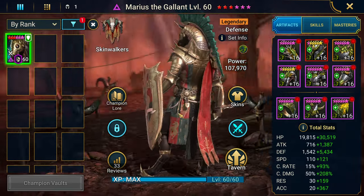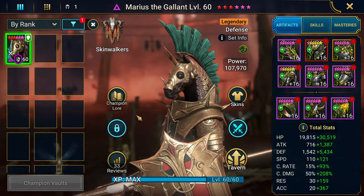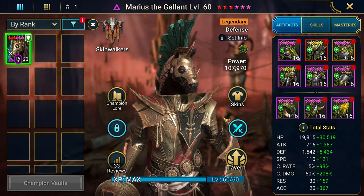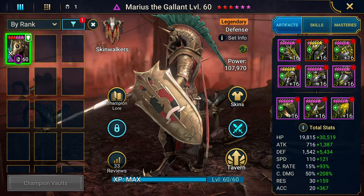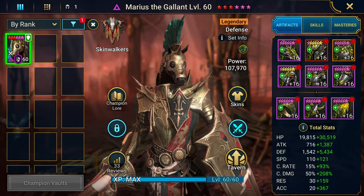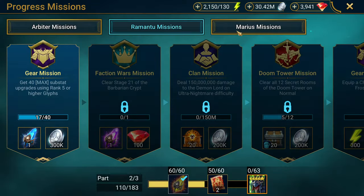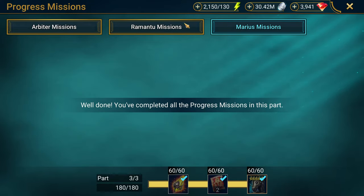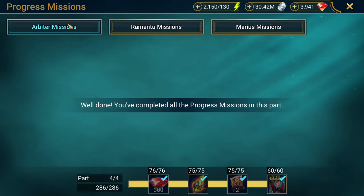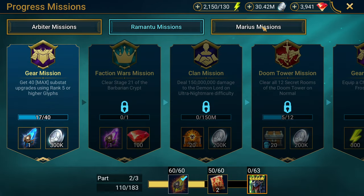Here he is - Marius in the flesh, or in digital flesh. He looks pretty cool, more like Beta Ray Bill. I don't know if there are any Thor fans out there who read the graphic novels, but that's exactly what I thought when I saw him. He's a defense-based champion from the Skinwalkers faction, and you get him by completing the Marius missions, which is a separate branch that unlocks after getting Arbiter.